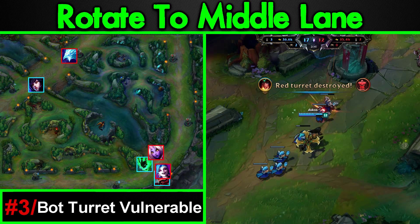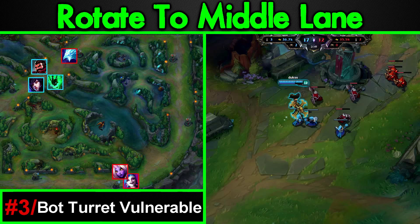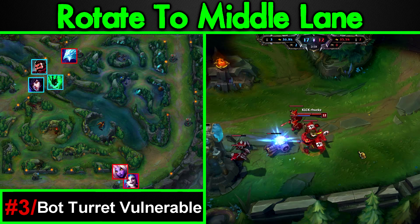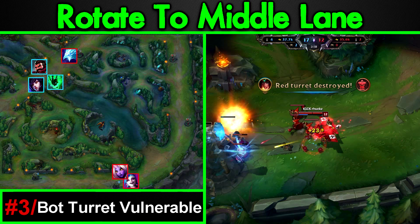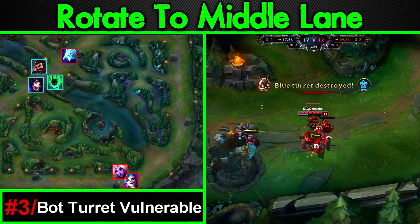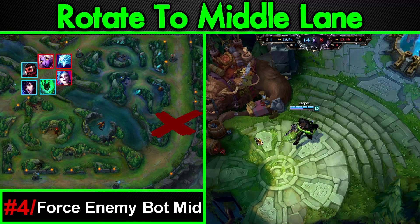Number three: bot lane turret is vulnerable. During the time you're sieging mid, if the enemy AD carry is pushing toward your turret heavily, you have a limited time to take mid before your bot lane turret is gone — and you're simply swapping objectives, then the AD carry comes back mid to make it an equal fight. You have to take the turret quickly or the enemy AD carry will get your turret for free and then come mid. You have around 60 to 120 seconds to take the turret before this happens. Once again, if you can't take it in time, you're going to lose. This is why high-level play generally features a lot of wave clear mid laners.